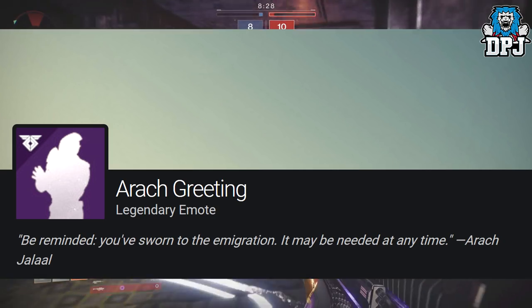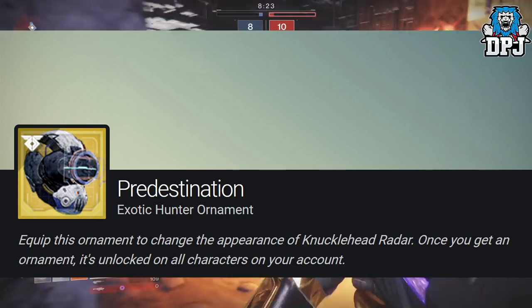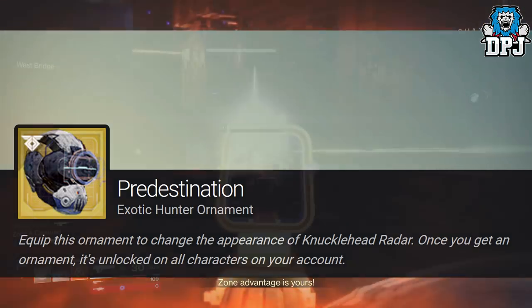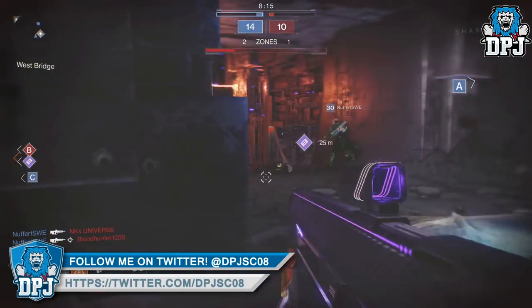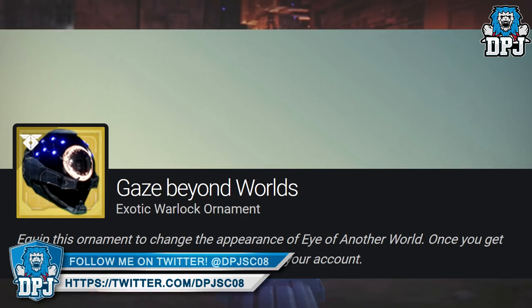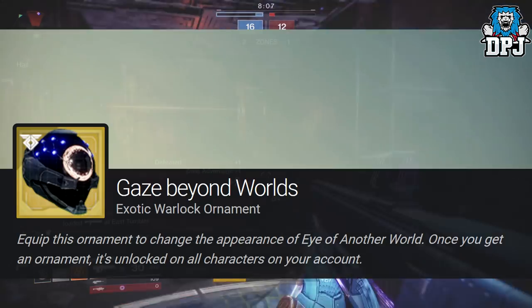Each faction will also offer an exotic armour ornament piece. Future War Cult will offer an ornament for the Hunter's Knucklehead Radar called the Predestination. New Monarchy will offer an ornament for the Titan's Crest of Alpha Lupi chest piece — there is no preview available for this item yet. And Dead Orbit will offer an ornament for the Warlock's Other World called Gaze Beyond Worlds. Sounds pretty cool.